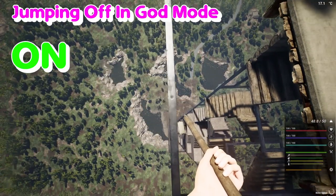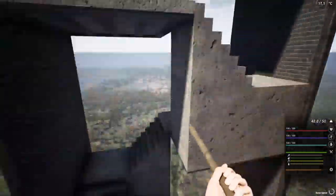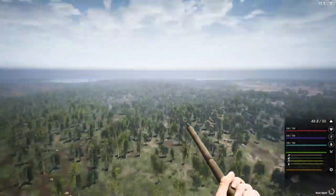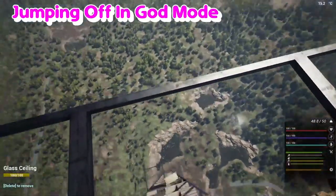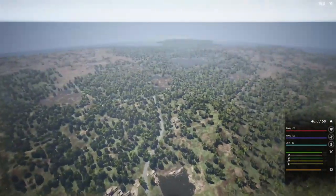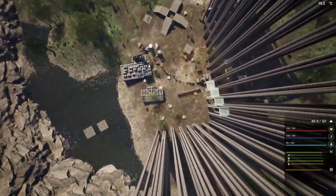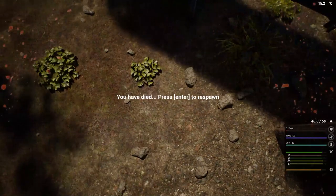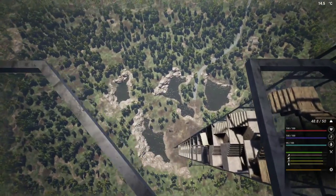Jump off in guard mode, just to show you what it's like, what it looks like. Your speed does not increase as you fall. You can control yourself a little bit — as you can see, I'm holding W going forward, and I was holding the D key as well a little bit there. So you can control where you go a little bit, not a lot.